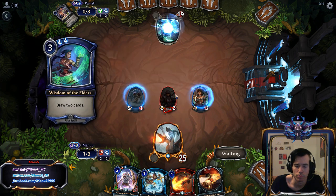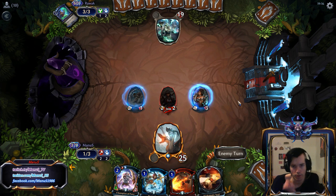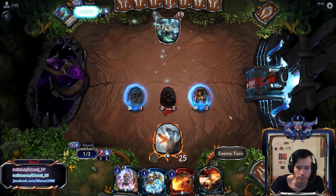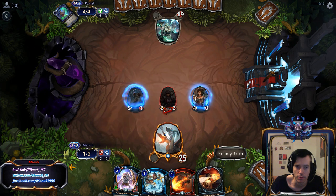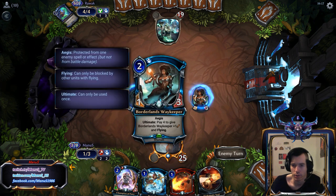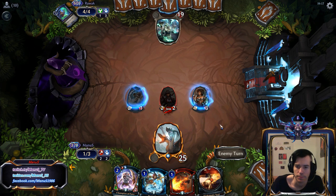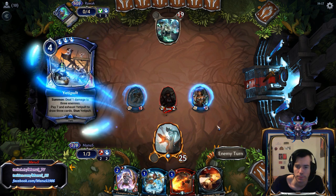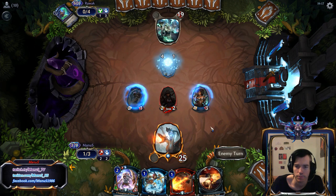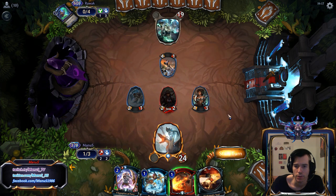Especially because it's like Lightning Storm and Harsh Rule proof. He has the Wisdom, but we don't know if he also had the Choice. Plus we might want to keep this until post Harsh Rule now — just ultimate this and then hit him for six. They pulled. There's the Aegis. So the interesting question here is do we want to Torch this? I think we do.